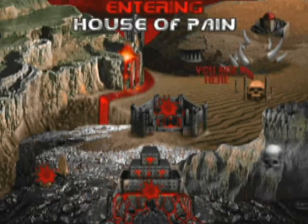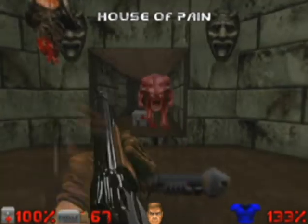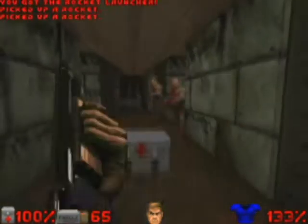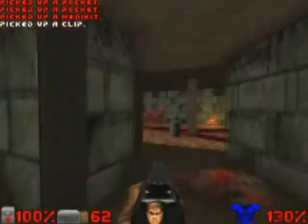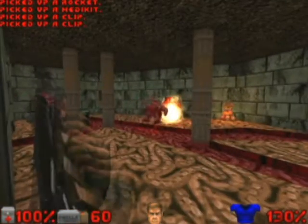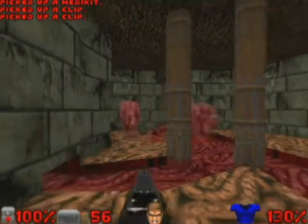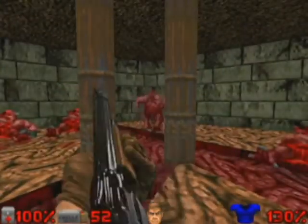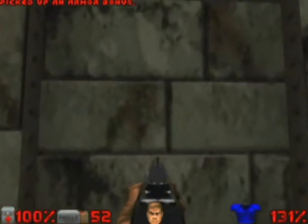We continue with the fourth base of the third episode, House of Pain. In the beginning, we see a demon coming up and ammunition for a bazooka. There are two zombies with a rifle. We're going to the right, into this room full of demons. We're going to eliminate all the enemies. Right here on the wall, where we see a face drawn, there's a secret passage.